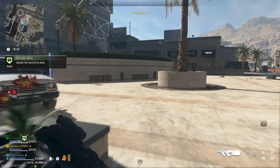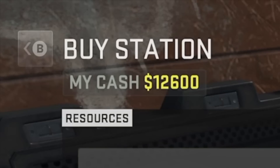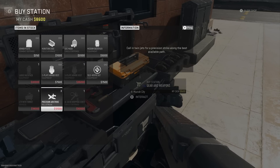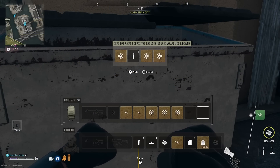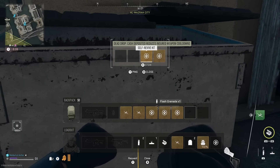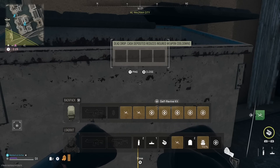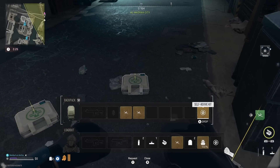This glitch also does funny things with your buy station. For example, I did this a couple of times, went to the buy station because I got free money, and bought one killstreak. As you saw, it costs 12,000, but I only spent 4K at the buy station. So this glitch messes up your game in multiple ways.